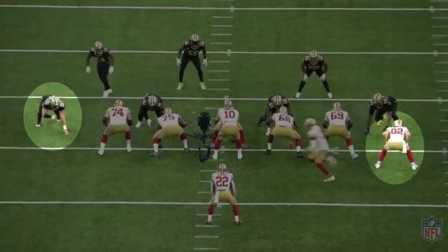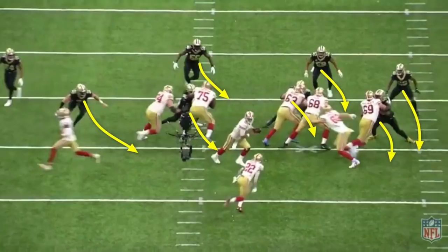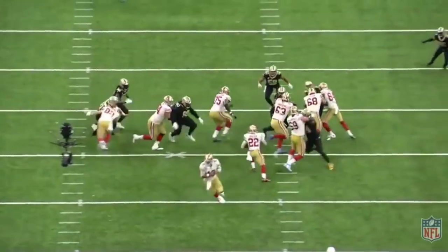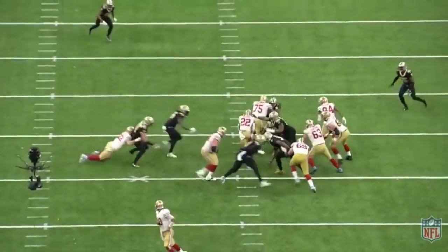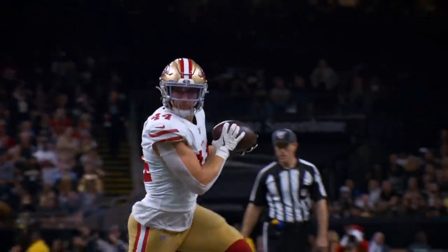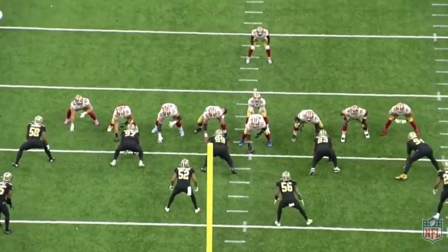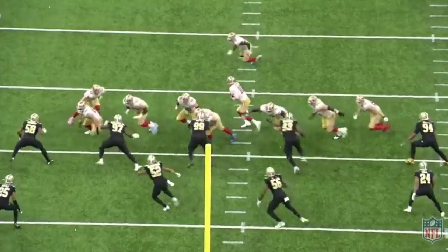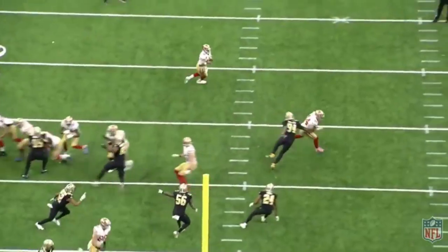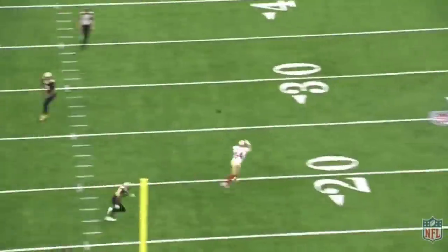The F tight end Juszczyk sifts across the formation and kicks out the defensive end while the rest of the line zone blocks to the right, forcing the defense to move laterally to maintain gap integrity. Leaving the defensive end for the tight end to sift block allows the offensive line to gain a numbers advantage to the front side while creating advantageous blocking angles at the point of attack. The more effective the ground game, the more sharply play action pierces the defense. Down 30-28 in the third quarter, the 49ers use play action off their split zone on back-to-back plays. The beginning of the play looks exactly like 18 support F-sift — the linemen fire off the ball zone-blocking to the right while Juszczyk fakes the sift block and flies to the flat.